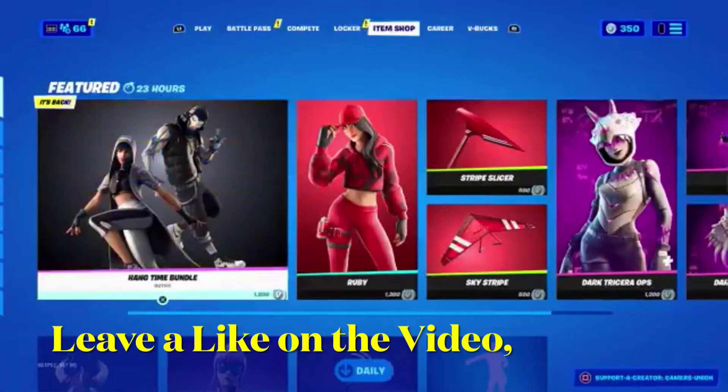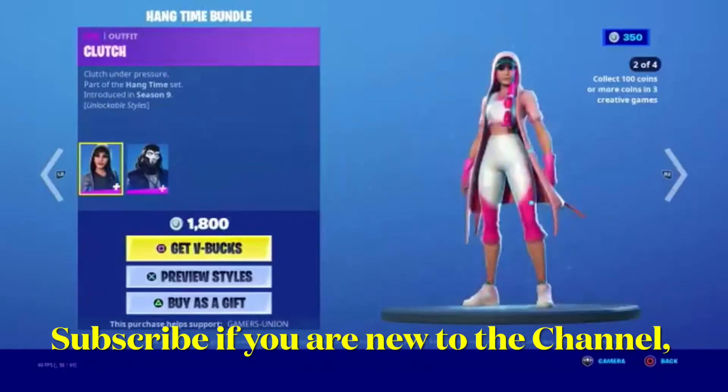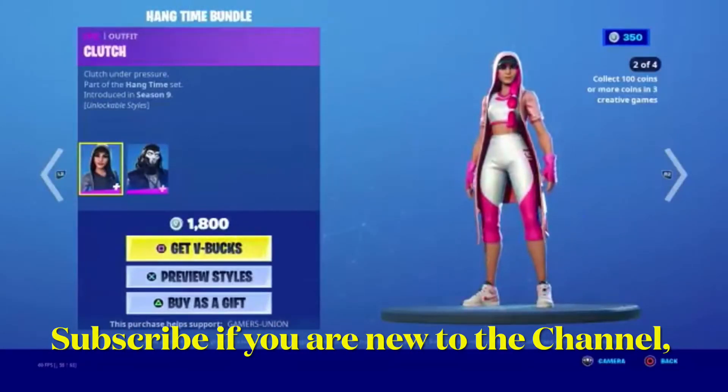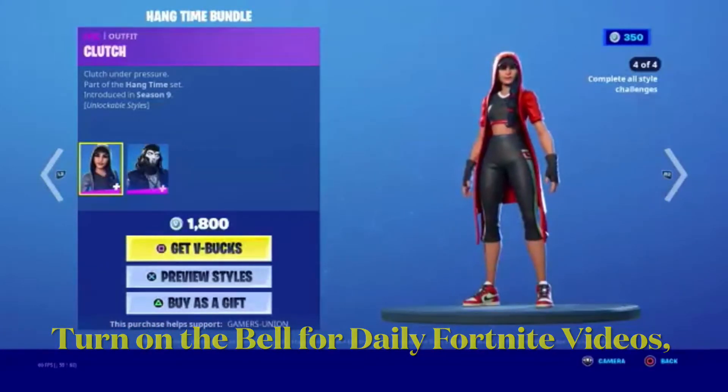The Hangtime Bundle is back. First we have the Hangtime Bundle — Epic Outfit Clutch, 'Clutch Under Pressure,' part of the Hangtime Set. It's been in the shop since Season 9, and it is 800 V-Bucks.